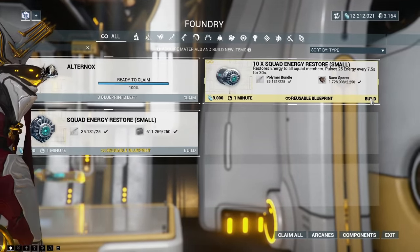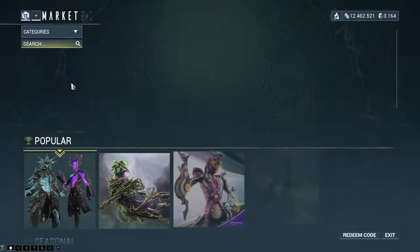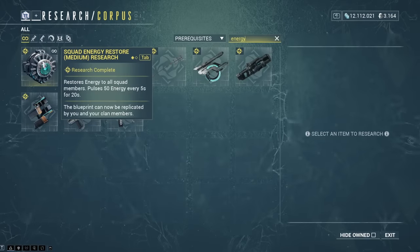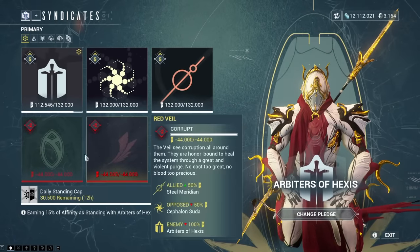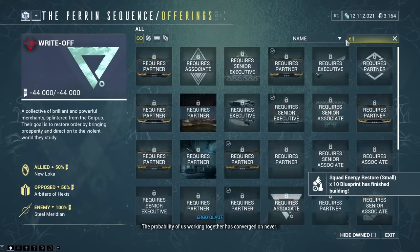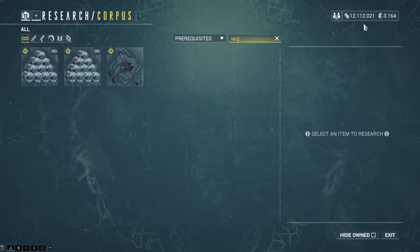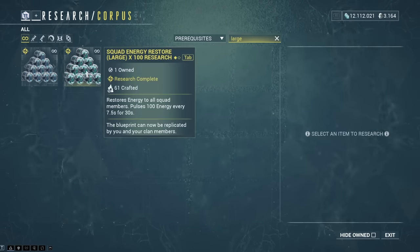These energy pads come in three different sizes: the small one refills 25 energy every 7.5 seconds for a whole time frame of 30 seconds; the medium one gives 50; and the large one 100 energy, all on the same time frame. For the small pads, you can buy the reusable blueprint from the market for a couple of credits. The medium ones come from your clan's energy lab, and the large ones are available from the syndicates, Arbiters of Hexes, and the Perrin Sequence — with a blueprint for 10 pads at once, or even 100 large pads at once from the clan's energy lab in your dojo.